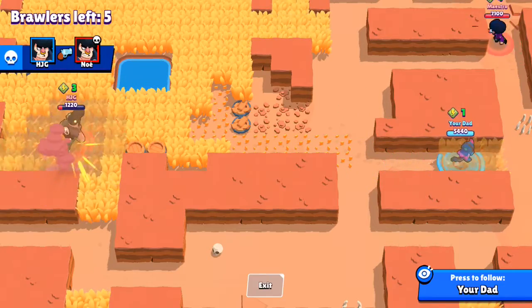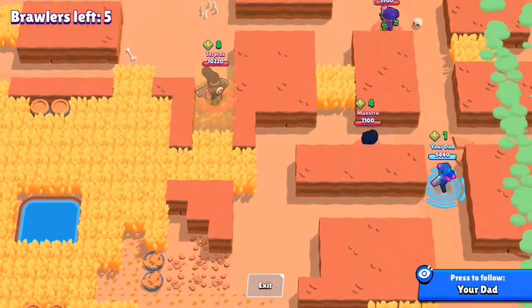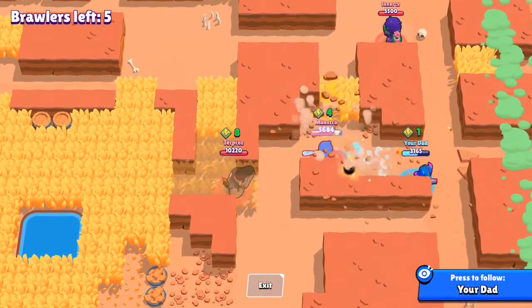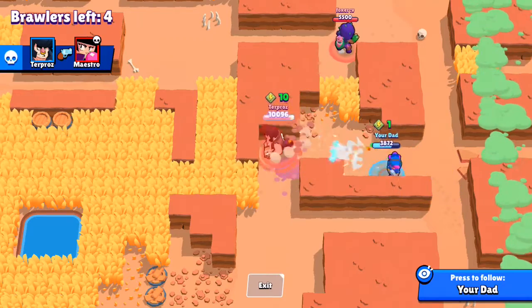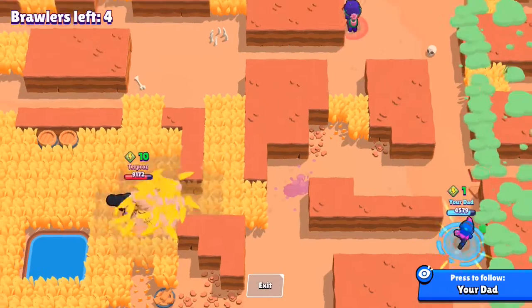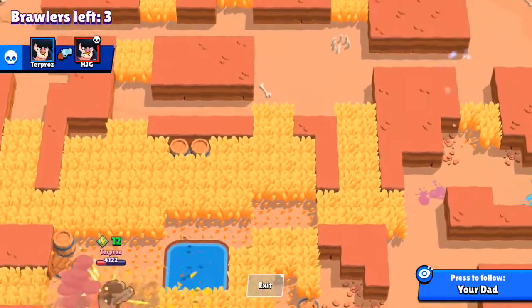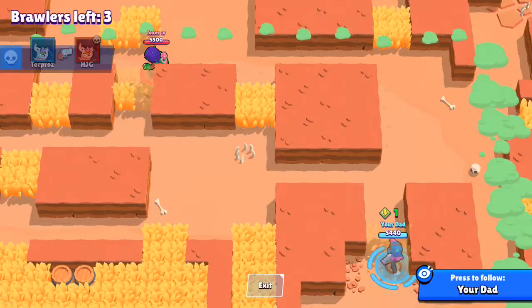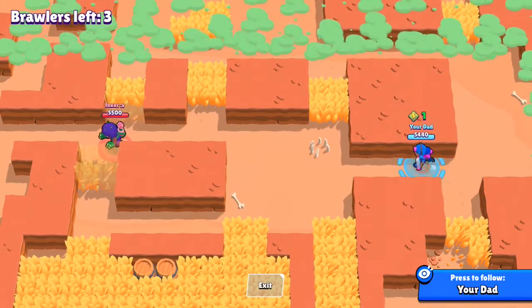Instead I go for this BB — he hits me, I shell shock him, slows him down. I get really lucky he didn't hit me again. The bull takes him out, so the bull's got 10 gems now. He runs away, takes that other guy out — that was pretty easy for him. Now I can't go after that bull.